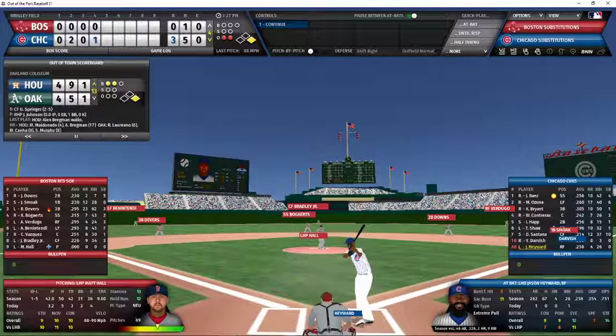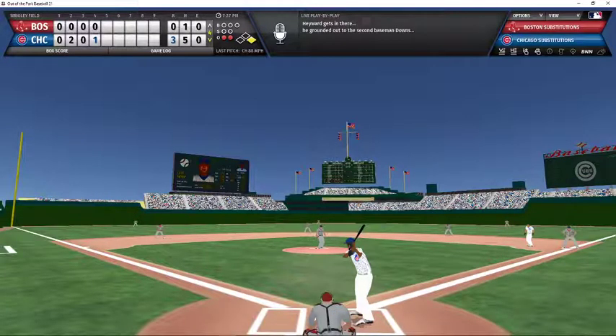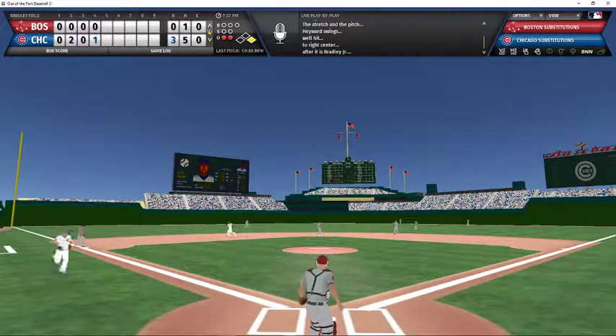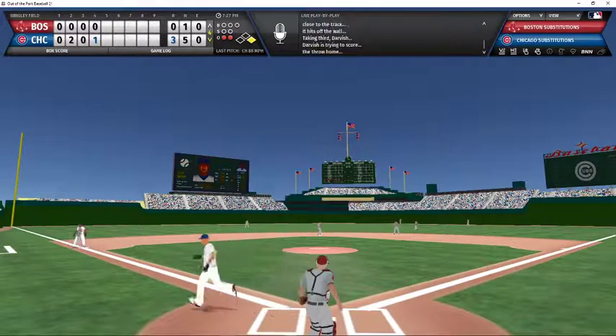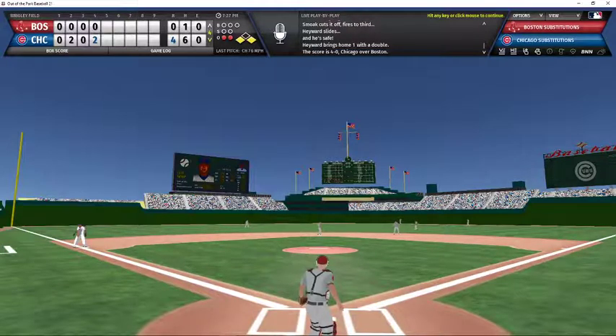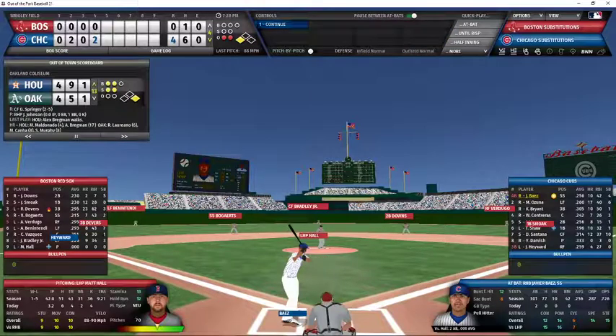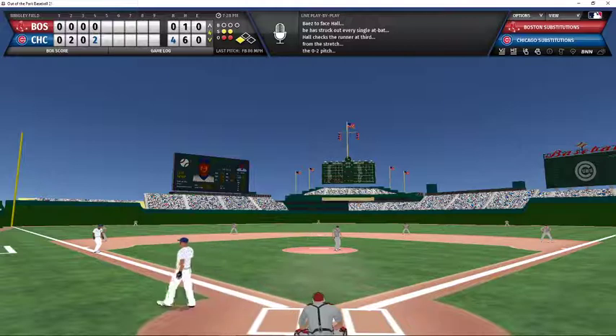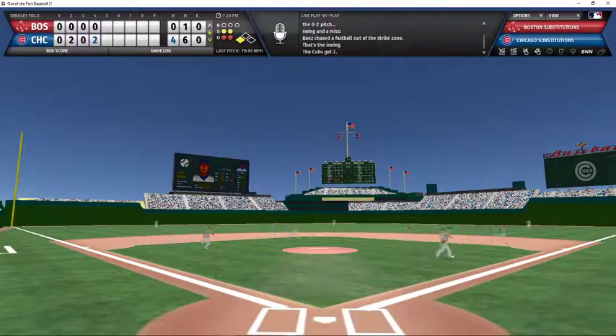Jason Hayward the batter with Darvish on first and two outs. First pitch — Hayward knocks that one into the gap in right center field, all the way to the wall, extra bases again. Darvish rounding third comes home to score, and Hayward slides into third with an RBI triple. That makes the lead 4-0 for the Cubs — nice piece of hitting right there by Hayward. Baez now batting with two outs, runner 90 feet away, 0-2 count — swing and a miss, strike three. Cubs score twice and double the lead to 4-0.